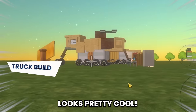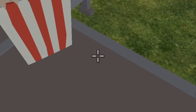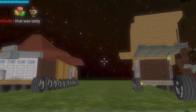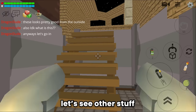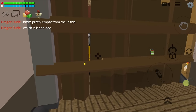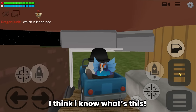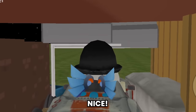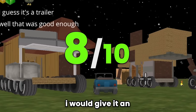Looks pretty cool. Yummy. Burger and pizza. That was tasty guys. Wow guys, this is so cool. These look pretty good from the outside. Also I don't know what this is. Let's get in. Bonfire? Let's see other stuff. It's pretty empty from the inside, which is kinda bad. Let's see what's next to it. Where's the other door? Found it. A car? I think I know what this is. So this is a truck car carrier. I guess this is the trailer and the previous one is the truck. Nice. That was good enough. I would give it an 8 out of 10. Overall pretty nice build.